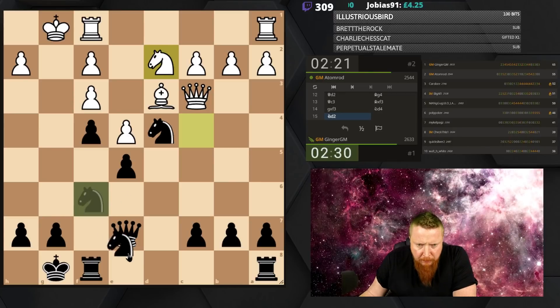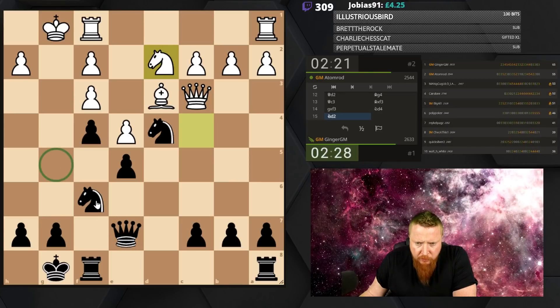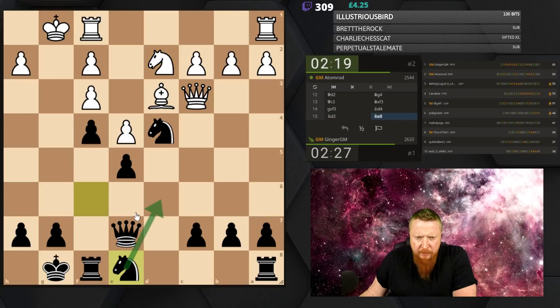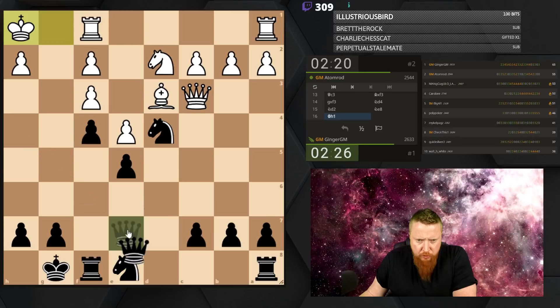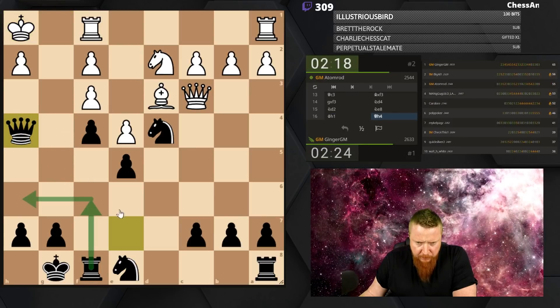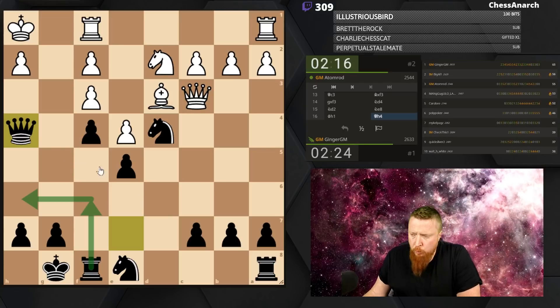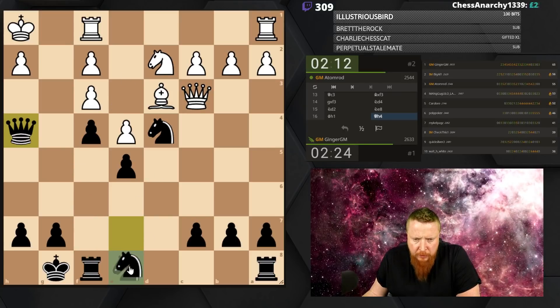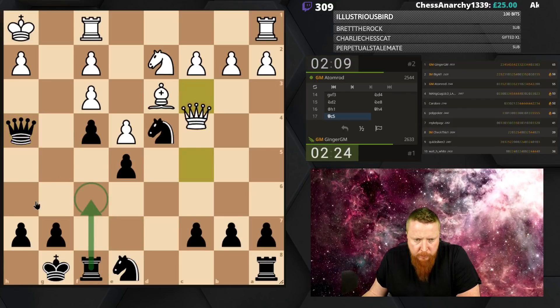I'm thinking maybe I want to get my knight to g5. Looks a bit funny going this way, but I'm of course trying to get my queen also into the action — and just be very blunt with the rook here, just move it around. That's why I got the knight out of the way, so my queen could come in and my rook could swing in as well.